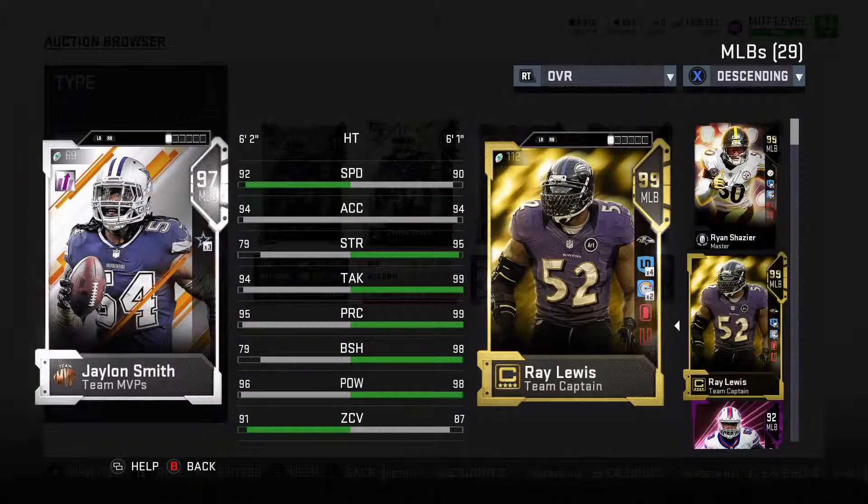Coming in at number 5, we have Jaylon Smith. He is a terror in the middle. He fits in very well with Leighton Van Der Esch and has that tremendous zone. He has the hit power if you want to use it, but he already has play recognition and zone that high — you really don't need to focus there and can put your attention somewhere else on your defense because he'll just continue to get the job done. He is a little bit undersized, but in a 4-3 with those four big men up front, you can let this man run around and get those picks over the middle.